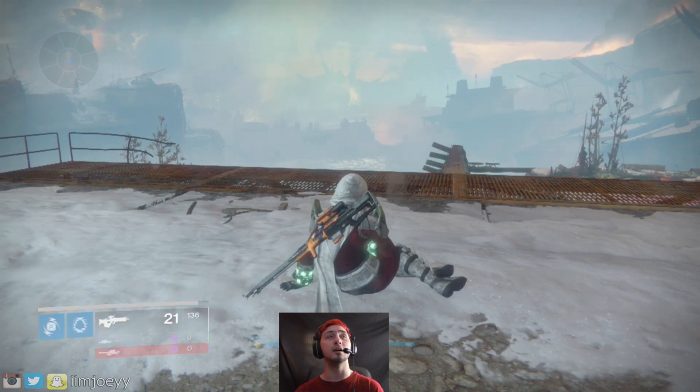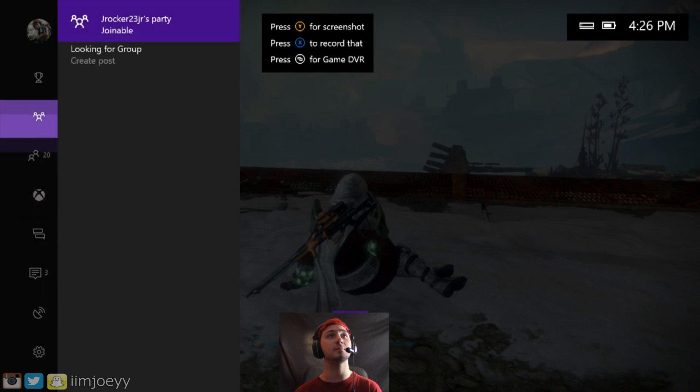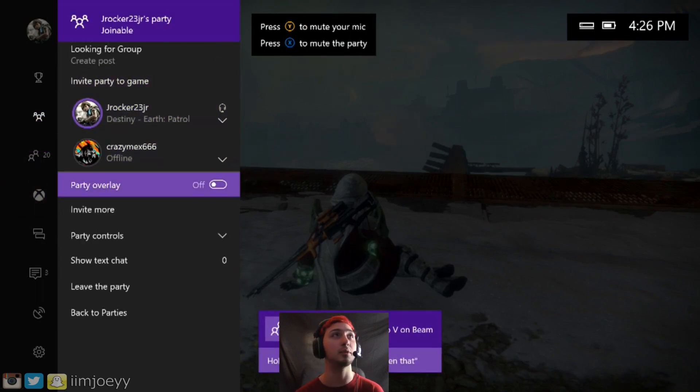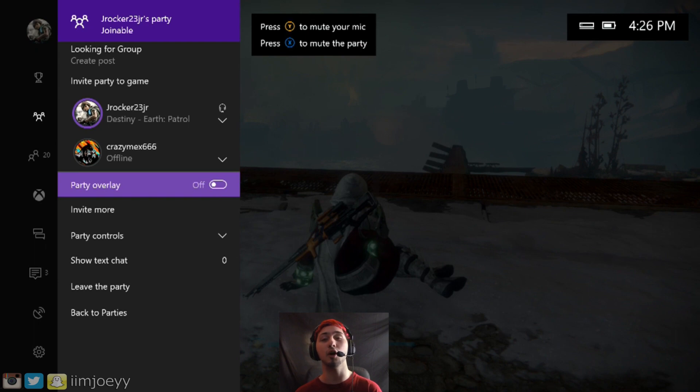First things first, I'm here on Destiny. If you go ahead and check the party, there's going to be a new feature in there. I'm in the party with my friend right now — he's not talking, I'll have him help me with an example later. As you can see, there is a party overlay here. I have it off, and it should be off for you if you've never used it before.